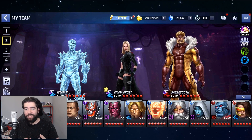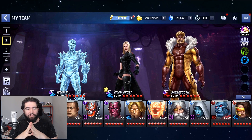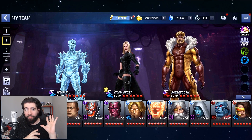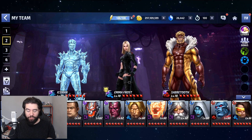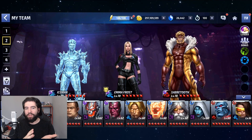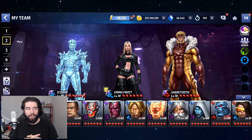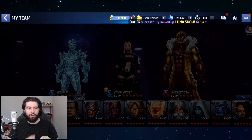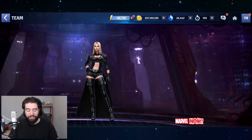Hey guys, what's up? Welcome back to the channel, it's CynicAlex, and today I want to discuss the four Crystal Wall characters. We've got Iceman, Emma Frost, and Sabertooth up front, and then just under Emma Frost we have Adam Warlock, and discuss what I think you should do about them, where you should rank them, how valuable they are, and which ones you should go for first, second, third, and possibly fourth, or if you should go for them at all. Because I've had a chance now to play enough with Iceman — I've played with him with a CTP — so I have a very good idea of where he fits among these other characters.